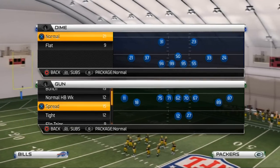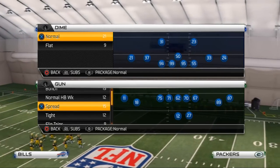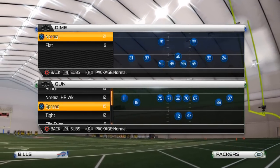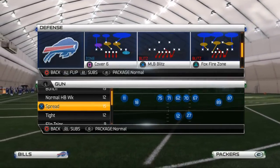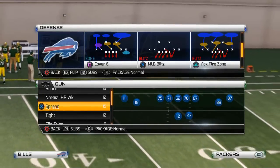Today's defense comes from the Cover 2 playbook, but it can be found in multiple playbooks — pretty much any playbook with a 4-3 base defense. The play is the Dime Normal, and my favorite play to run it from is the Fox Fire Zone.